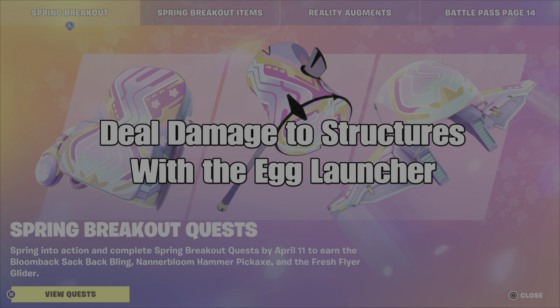What's up gamers, GamerDot here. This is a guide to help you complete the Spring Breakout quest: Deal Damage to Structures with the Egg Launcher. If you're watching and you haven't already subscribed to my channel, please hit that button, show me that support — I greatly appreciate it.